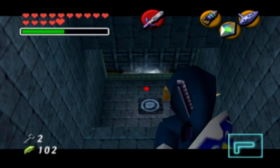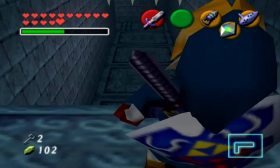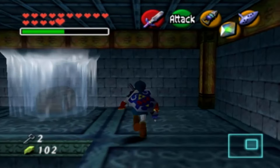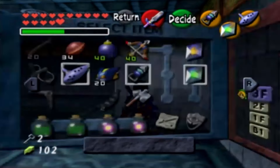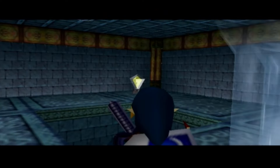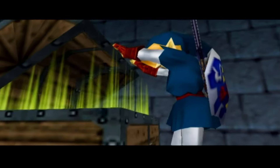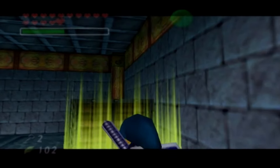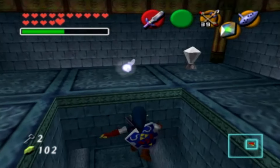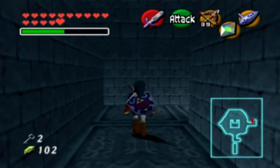Roll your way through here and hookshot up. See that water spout? It's coming into play very soon. This room is actually designed for when you have the longshot, but you can use arrows anyway. There is a clock on this spout — it's very, very fast — so make sure you open the chest quickly. First try! And we have the compass. Now head down to the bottom east, throw on the boots, and float up toward where we met Ruto.